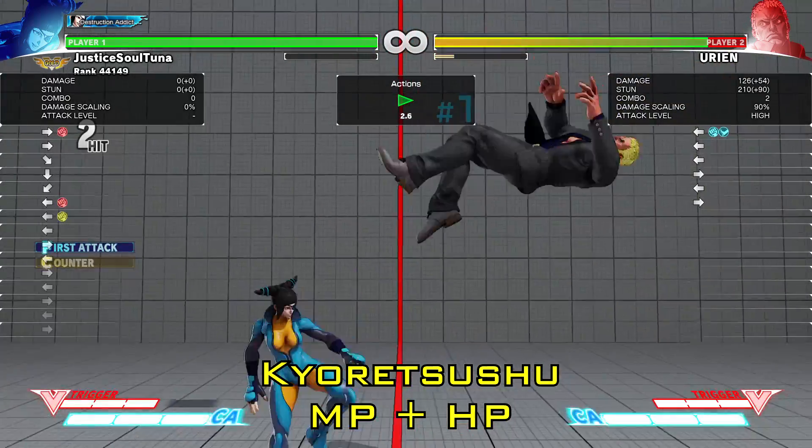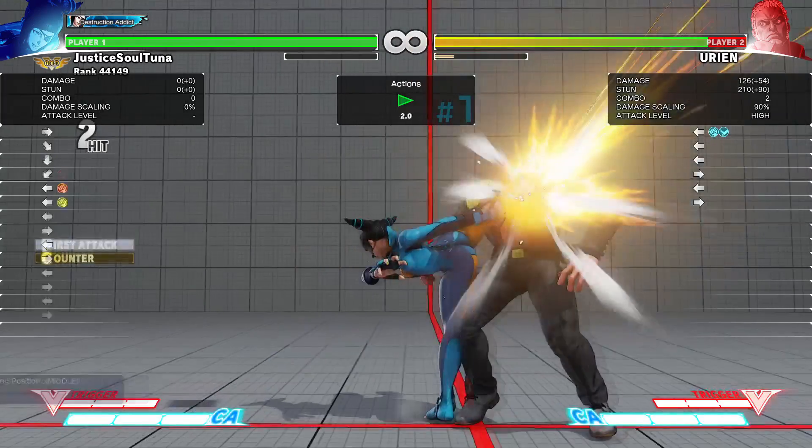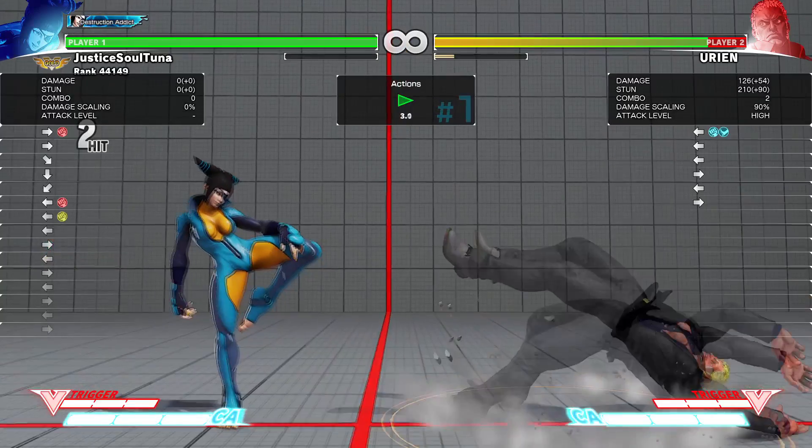Of all of Juri's moves and abilities, I've found that her target combo, Kyuret Tsushu, performed by pressing medium punch and then either forward or back heavy punch, is viable in this scenario. But of course there are other options she can do too, which I'll explore later.